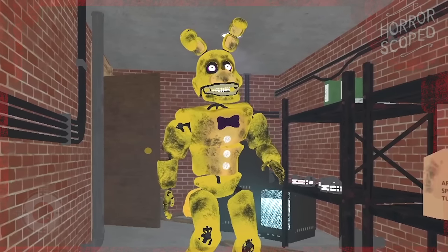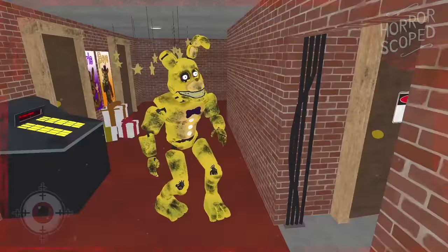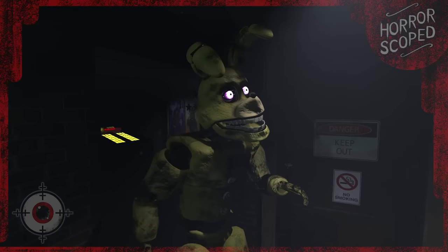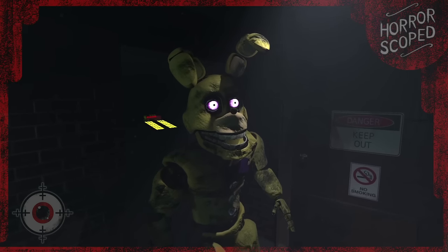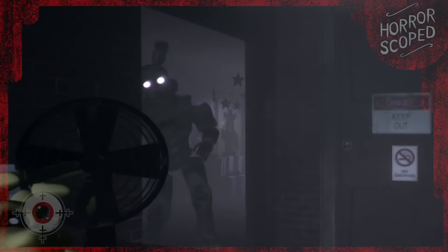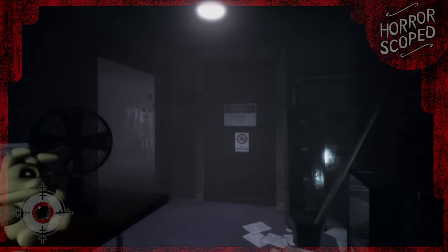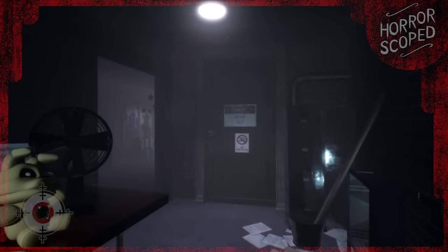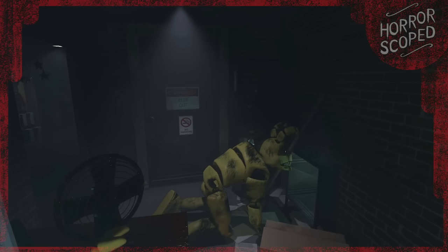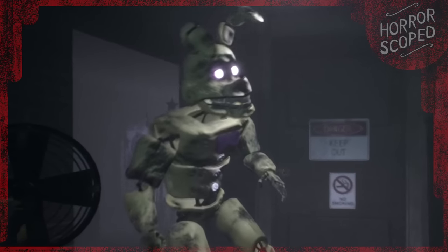So skipping ahead to night 3, we can see that Proto Spring Bonnie is now active and making his way through the pizzeria. We can take a closer look at this freaky prototype and watch them as they limp through the halls. They are a lot less cartoon-like than their newer counterparts and they're especially creepy with the lights off. Typically they'll enter our office through the doorway, lean down next to the vent, and the screen dips to black. If we watch this from a different angle, we can actually see that they simply bend down and warp instantaneously to another location. You'd never see this happening though as the screen goes completely dark.